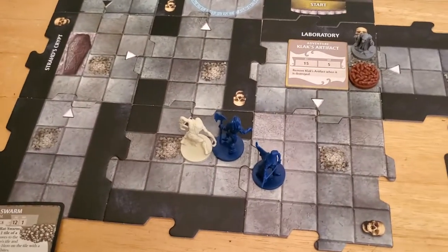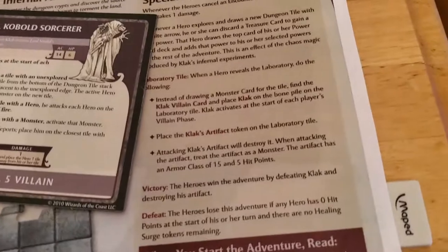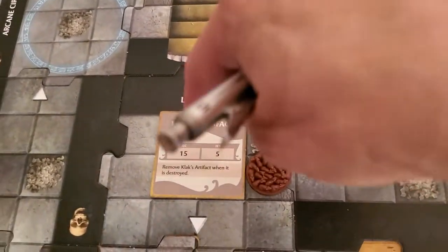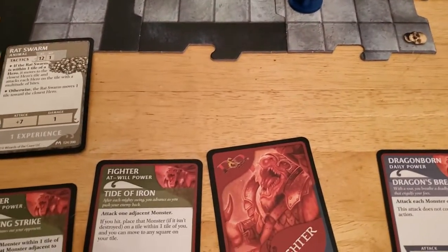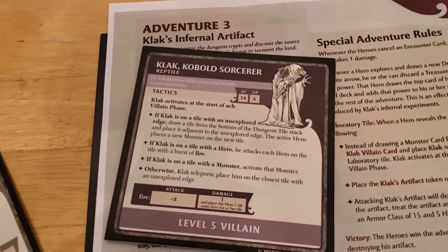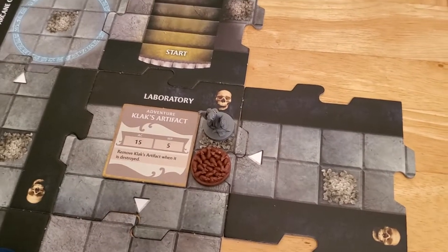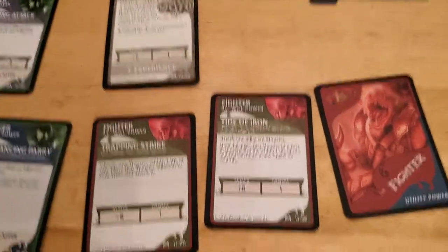Arjun is adjacent to this zombie so he's able to attack it. The zombie doesn't really matter other than being a pest — the real goal is to defeat Clack. To win the game we need to beat Clack and the artifact. The other monsters don't matter, but they will keep hitting us. Since we're currently standing next to the zombie, maybe we should try to take it down. The artifact has five hit points, Clack has six. We need to get rid of Clack first because the artifact won't attack us, but Clack will.